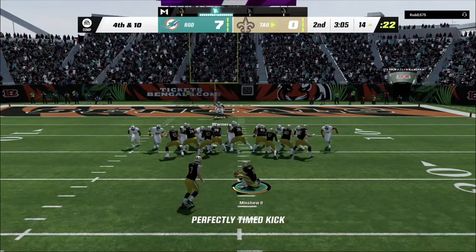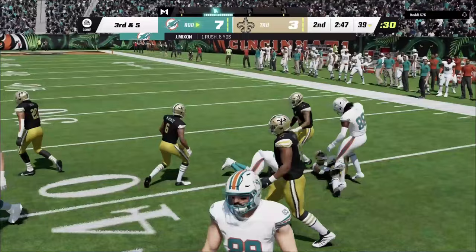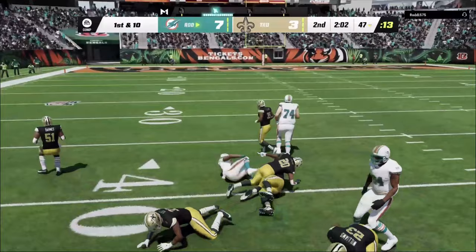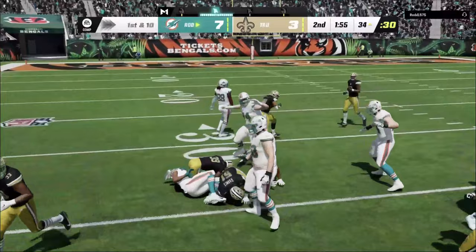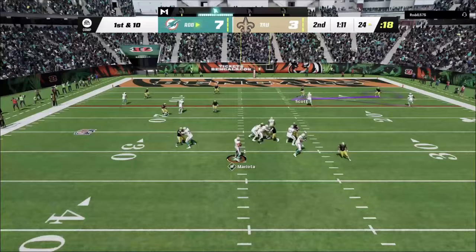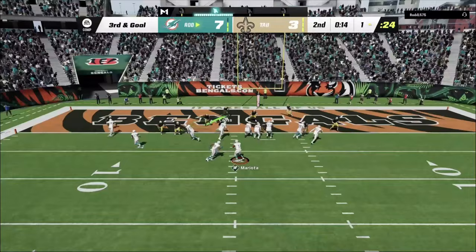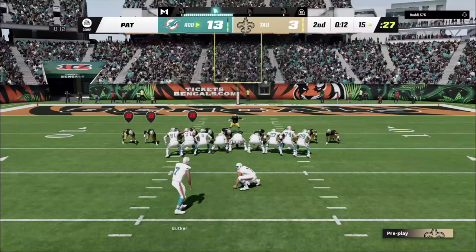Opponent hands off to Mixon — at least tackle him. Second and five, he throws an RPO to the outside and Mixon bounces off defenders. We've got to try to force a turnover, but he's just running it — our defense isn't great. Then the opponent throws it up to his Randy Moss receiver who catches a touchdown. He starts dancing after scoring against a 74 overall team.